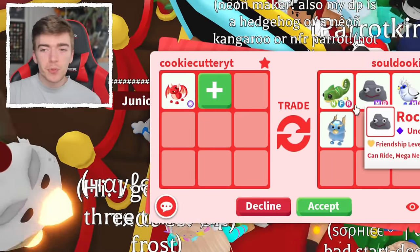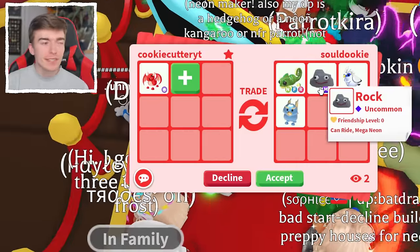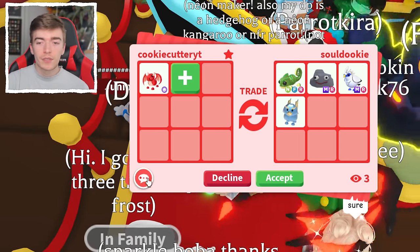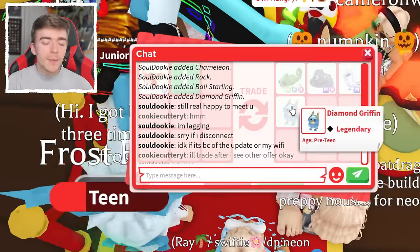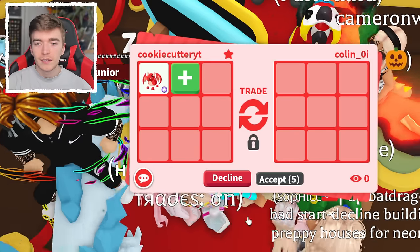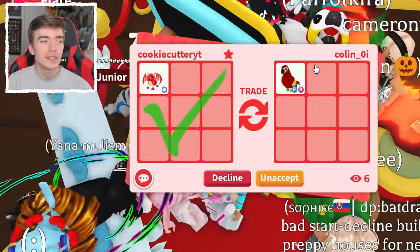This is actually probably a pretty good deal — I would be making a win. This is a Neon Chameleon, which is really difficult to get. A Mega Rock is a nice old pet, a Mega Neon Bali Starling is also pretty cool, and we're also getting a Diamond Griffin. I'm not sure if I should accept this, so I'll temporarily see what other offers come in. A Parrot — they are not going to accept a Parrot, but I'm going to hit accept on it. I think this is definitely a troll trade.